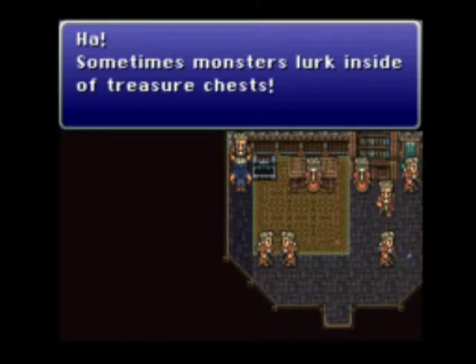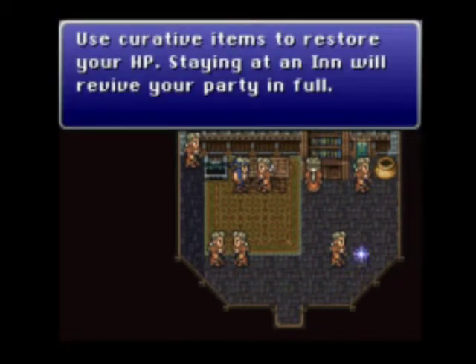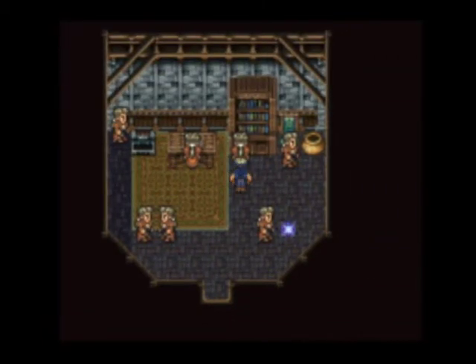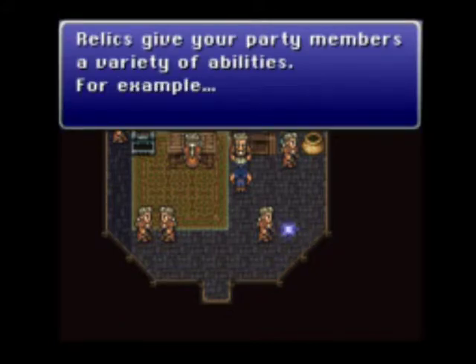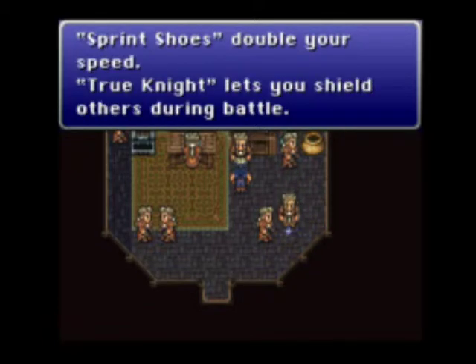Sometimes monsters lurk inside a treasure chest. Use curative items to restore your HP. Staying in an inn will revive your party in full. Heard about relics? Relics give your party members varying abilities. For example, sprint shoes double your speed — I want those.